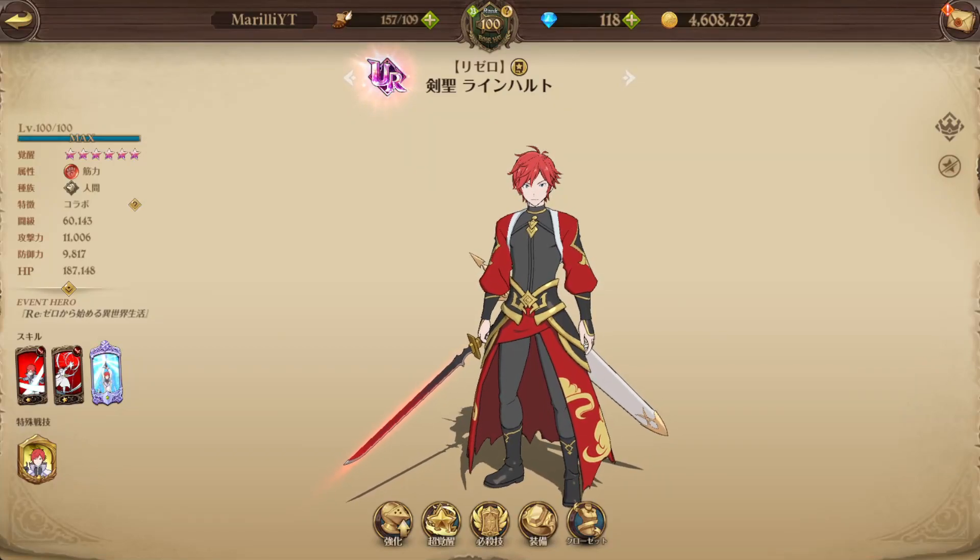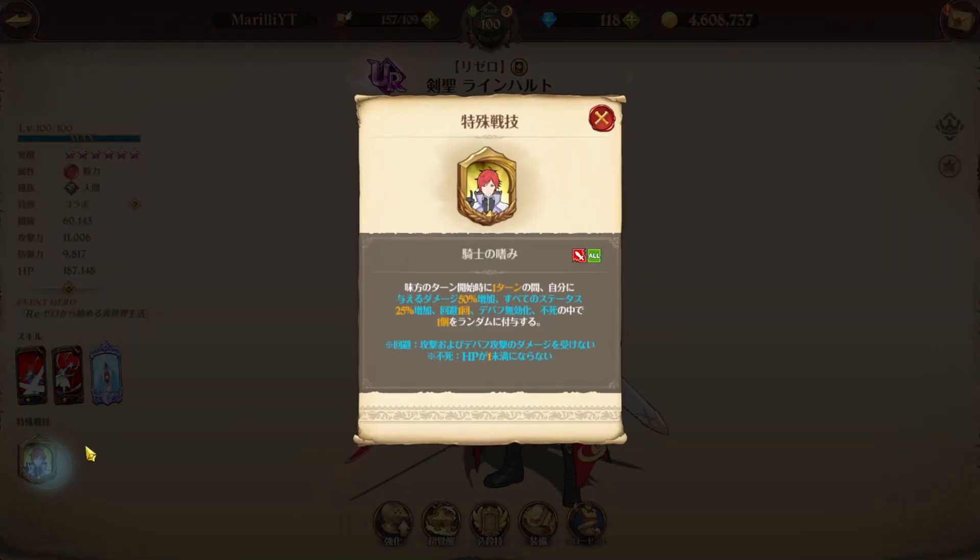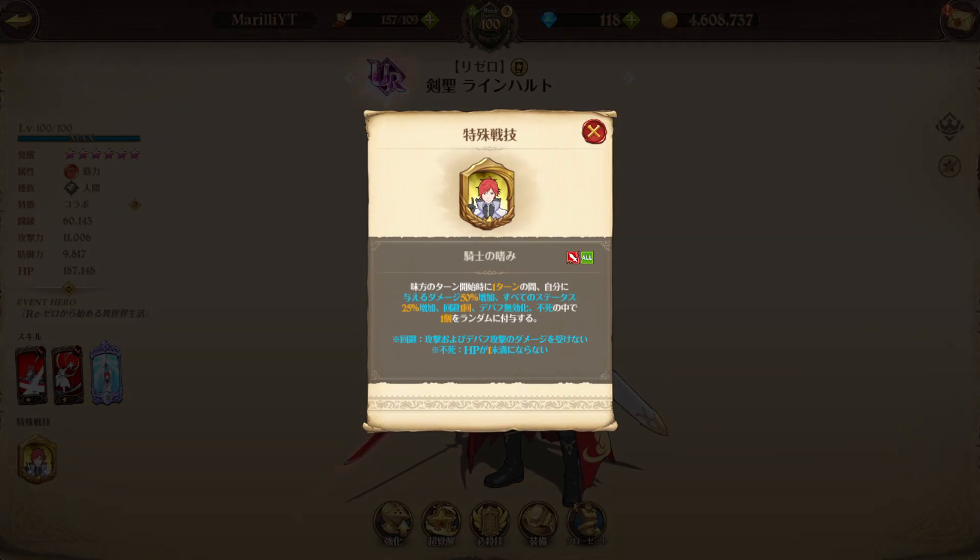All right guys, now we're about to showcase Ryan Hart. This guy is what I like to call the gamble character. From what I've been hearing from people, they're saying this is probably one of the most busted characters in Re:Zero and stuff like that — like he's gonna be so broken. And he kind of is. It's a long passive, but at the start of allies' turn, for one turn, it randomly grants one of the following effects.